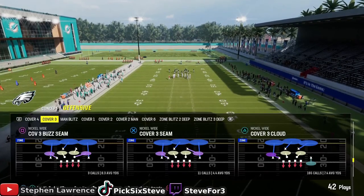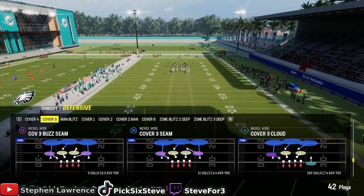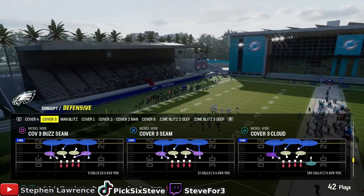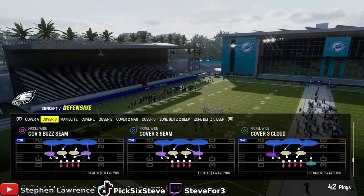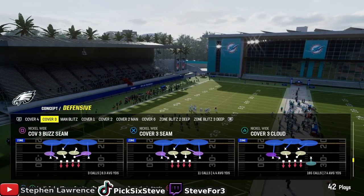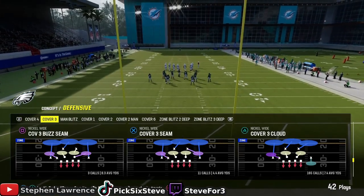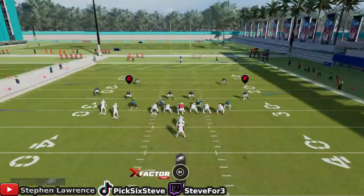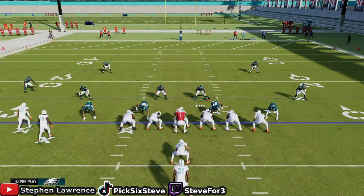The formation we're going to be using is the Nickel Wide, and you want to call Cover Three Cloud. It really doesn't matter which formation you want to use — that's personal preference — but I like to use it out of the Nickel Wide, so we're going to call the Cover Three.